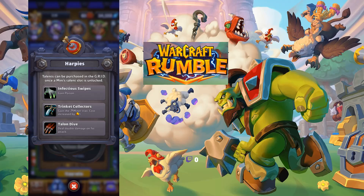Trinket Collectors does work and increases their cost slightly, so gaining the minor trait is always good, but that one additional cost is a setback. In PvP, Trinket Collectors works because of how the map operates; in PvE it's more rare, so go for Infectious Swipes. Note that in PvP the map constantly changes, and other maps make it easier for your Cobalt Miner to access mining nodes.